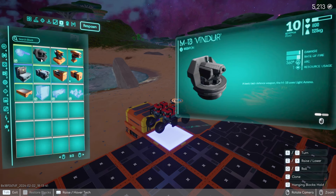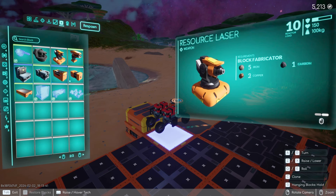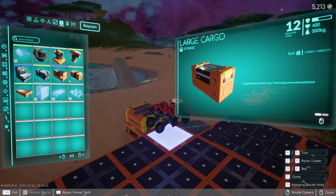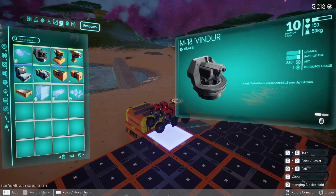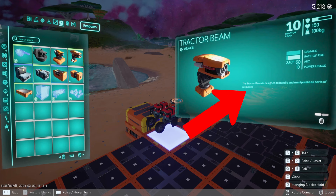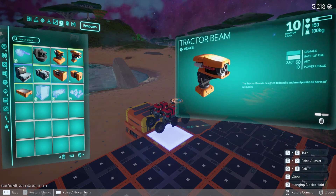I received a tractor beam as a reward. As you click on things in the Blockpedia, it will tell you the blocks needed for producing it. If you hover over items in the Blockpedia without clicking, it will also give you a description — this tells you the tractor beam is designed to handle and manipulate all sorts of resources.